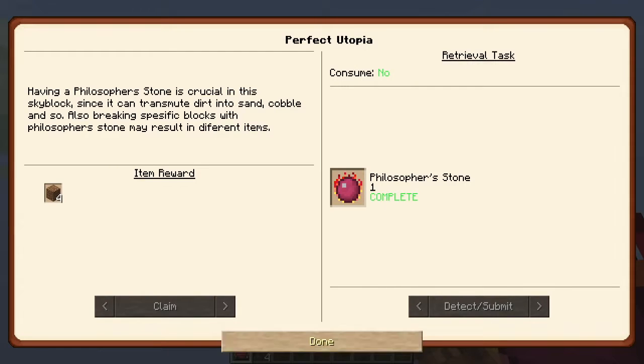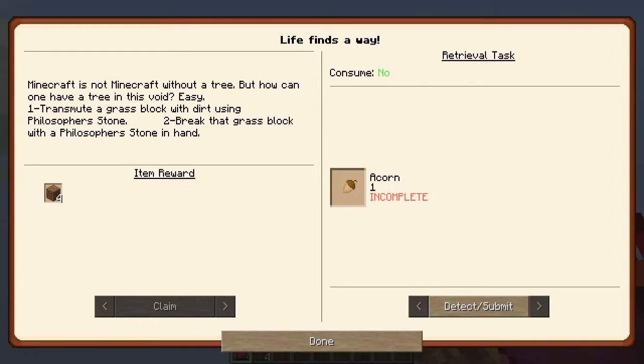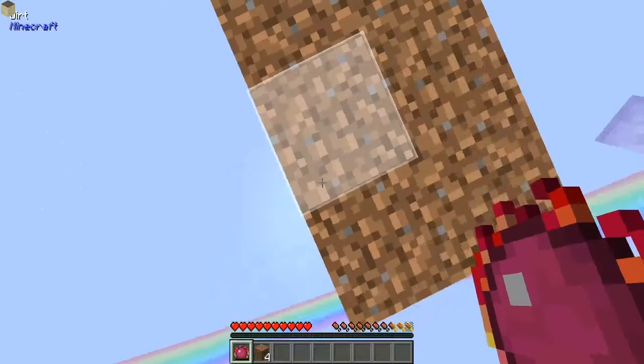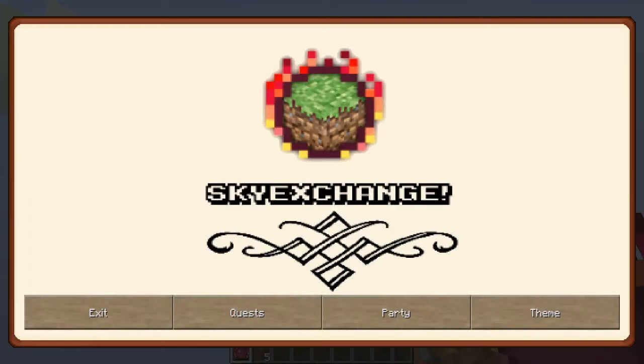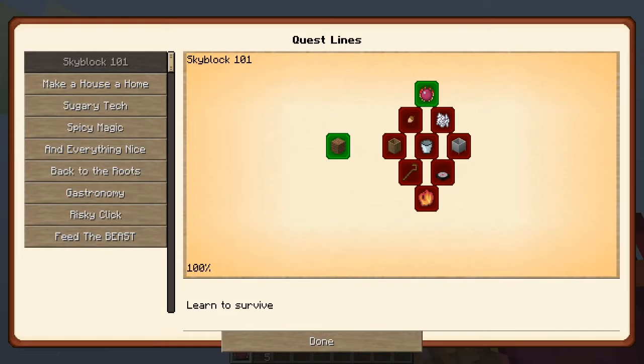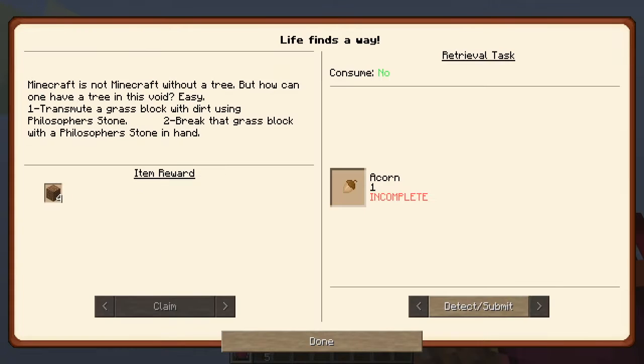What does this one do? This gives me more dirt. Impatience. But how can you transmit this wood? Transmit a grass block with dirt using a philosopher's stone. I don't have grass. You must be — I think you have two options: shift clicking or running. Shift clicking.